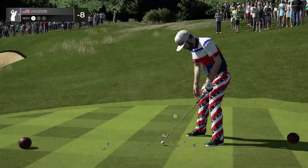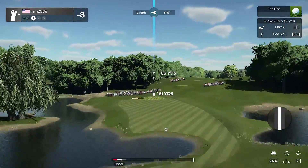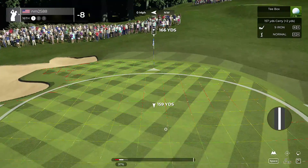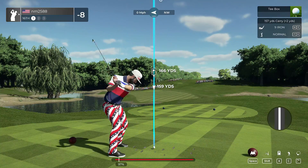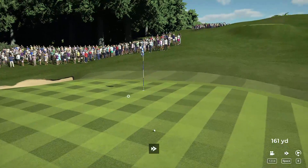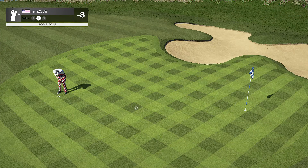After that one, you're sitting at eight under. Now it's the 16th hole. We're going to drop it right in here — no backspin, nothing. We wanted to get up that hill but it is not getting up that hill. That was a good one — twenty-nine feet to go.